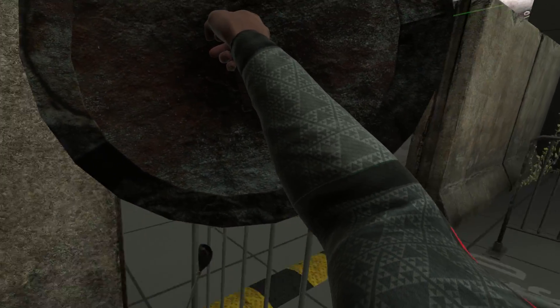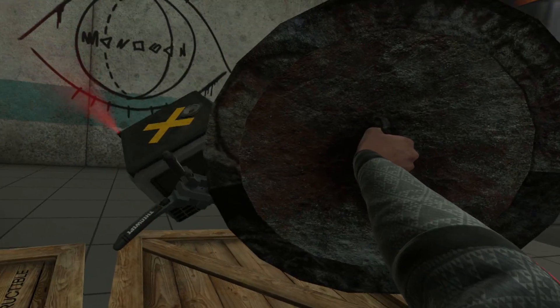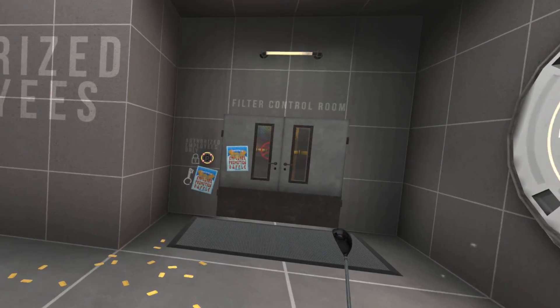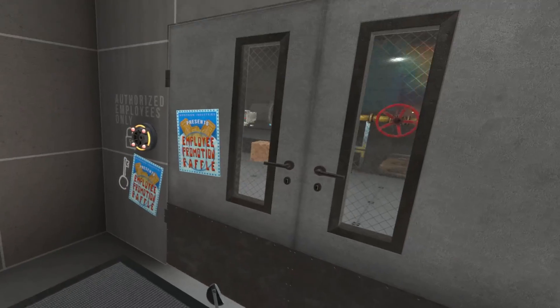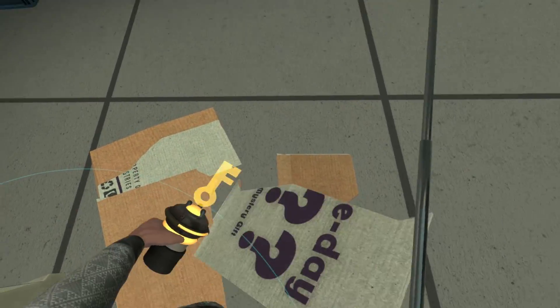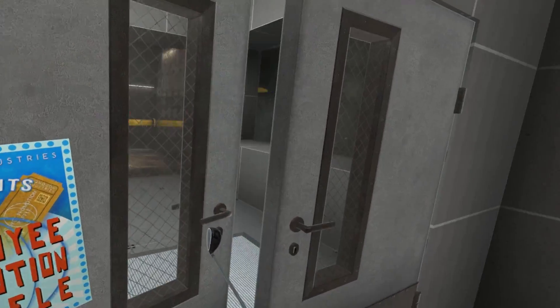Let's go up over here, block the turret from seeing us, push it over — did it, got it. Filter control room. It looks like we need a key. Okay, that guy saw me. Let's go find the key. Oh, we found the key! Authorized employees only — well, guess what? I'm now an employee.